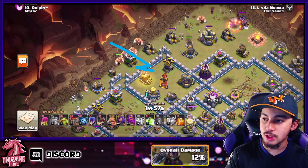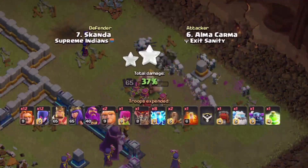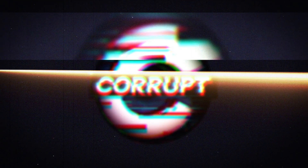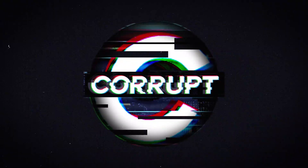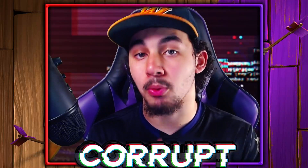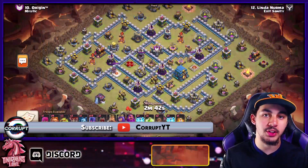Today, let's break down the must-use Town Hall 12 attack strategy, the Zap Witches, and how you can earn more 3-stars with them — and let's do them live. My name's Cruft, and today we are going to be breaking down and using live in multiplayer Zap Witches.